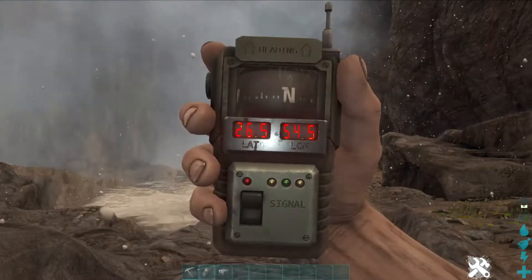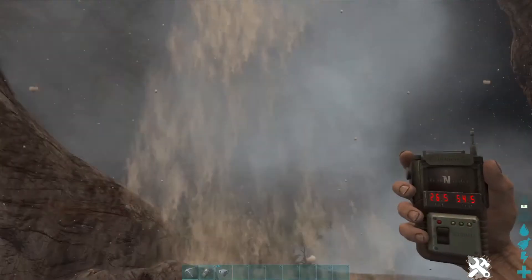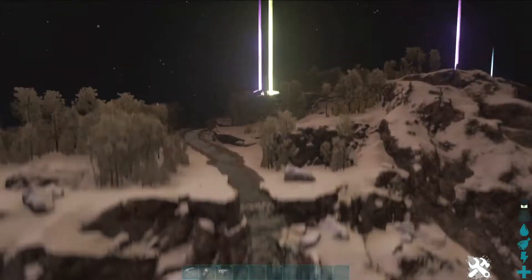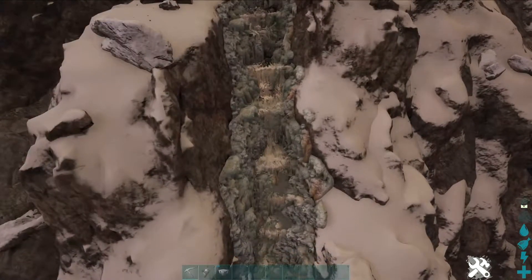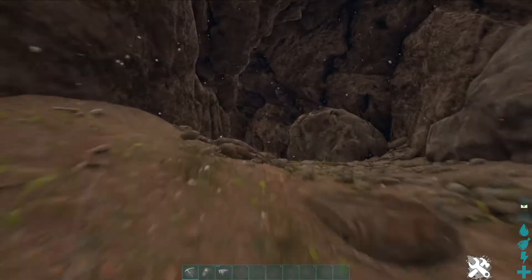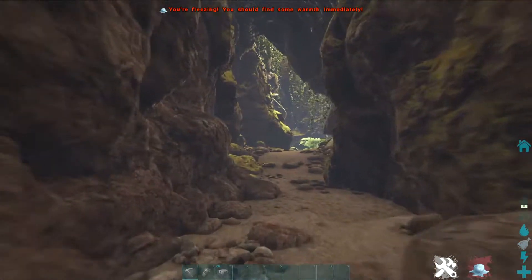So this is one of the entrances here at 26.5, 54.5. For reference you're going to be looking for this waterfall here — if I fly all the way up to show you — and it's basically here. You want to come down to this waterfall and here we are.